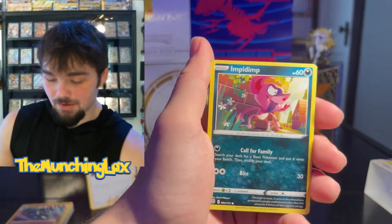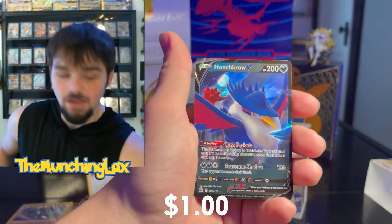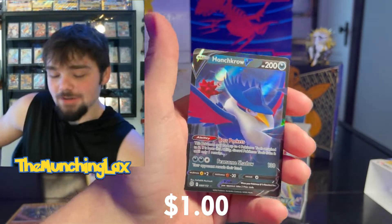All right. We got Clank and Escavalier Reverse. And then Honchkrow V. Okay, we'll take it. We'll take it. Second Build and Battle box.